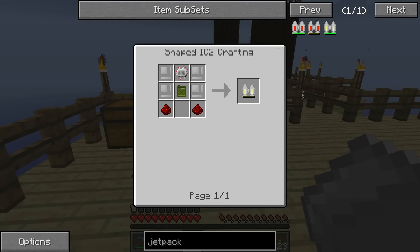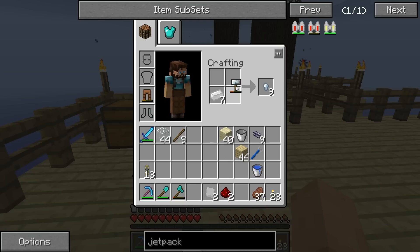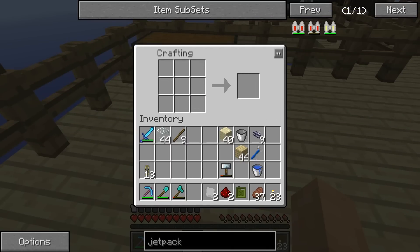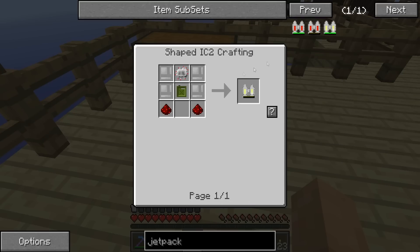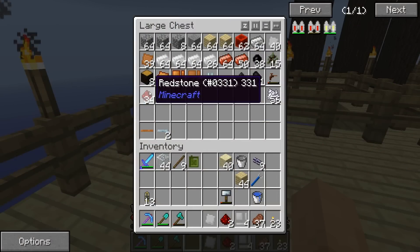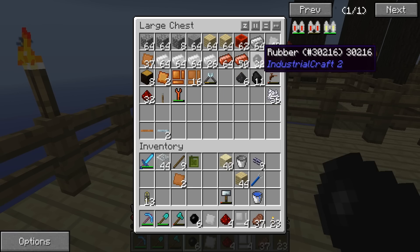So the thing that we're making is a jetpack. First of all, we need this empty fuel can, which is seven tin plates. So let's make that quickly. Like so. Easy. This isn't a hard recipe whatsoever. We need some of the iron item casings and we need an electronic circuit — so one of you, two more of you, and we need one, two, and six.